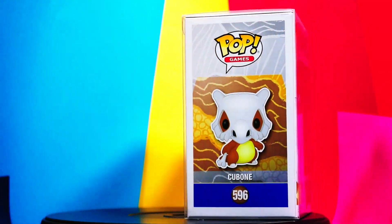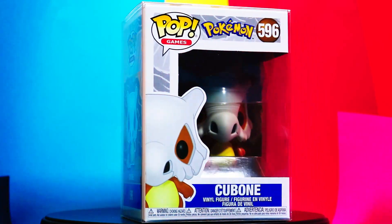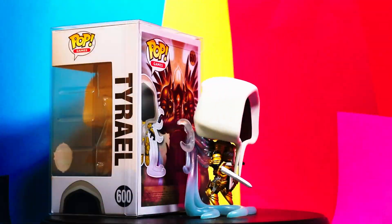Cubone was always one of my favorite Pokémon because he's a badass — but did you know he cries at night under the moonlight for his mother? And when I saw these next pops I had to get doubles — because Diablo is my favorite game — from Diablo, number 600.